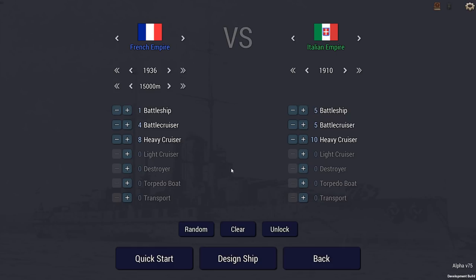The year is 1940 and the Imperial French battleship Charlemagne and her escort hunt down the last ships of the Royal Italian Navy, who have all linked up somewhere in the Aegean Sea to prepare a surprise attack on the Imperial Navy. They are unaware that the French fleet has sailed out to destroy them.